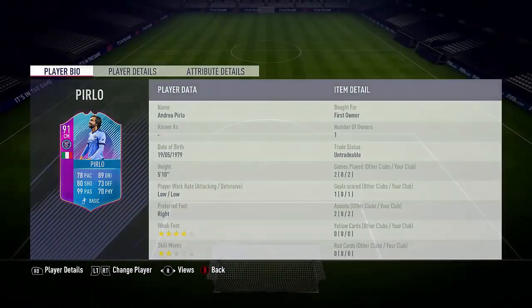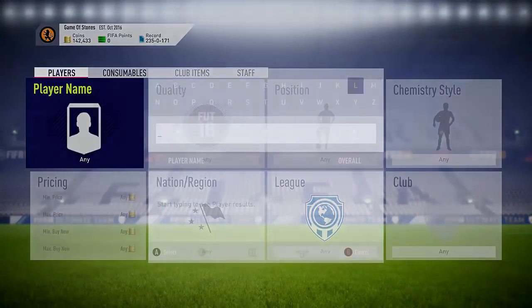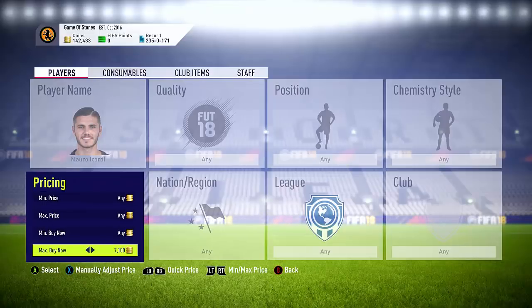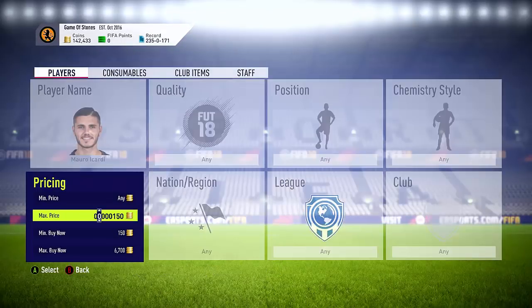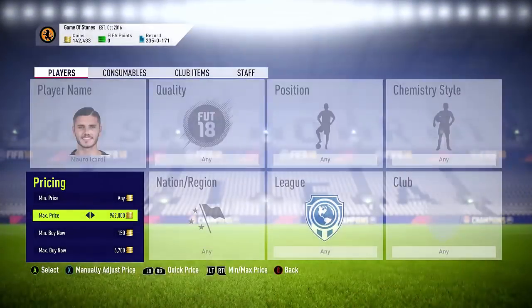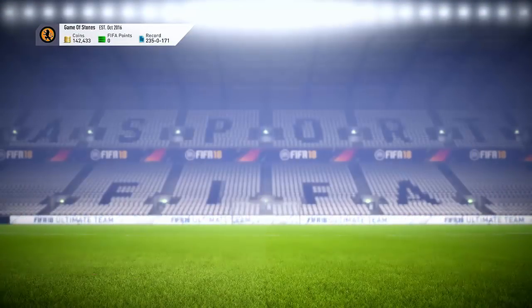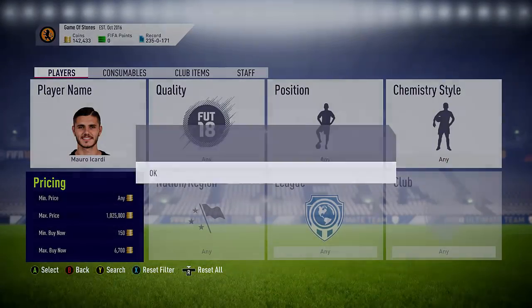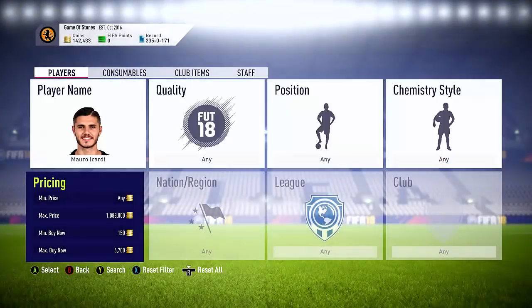I've already done the Furlough, but this is going to be a trade method - even if you have done it or want to do it, it can help you make some easy coins. I've got Furlough and he's pretty decent; I'm going to play a couple of games with him. We're going to show you the top 5 players to snipe from this SBC. Starting with Icardi - he goes for around 6.9 to 7k, but he's risen back up to 7.5k. We're going to snipe here at 6.7 and sell for 7.5.